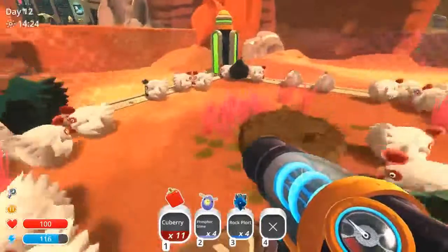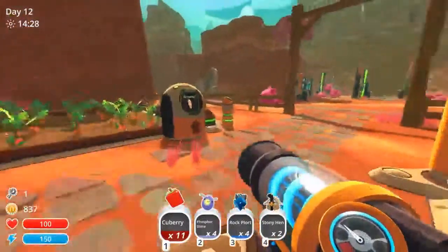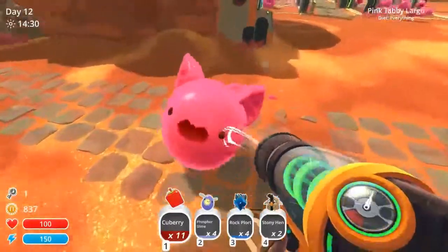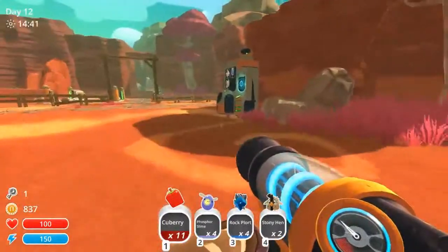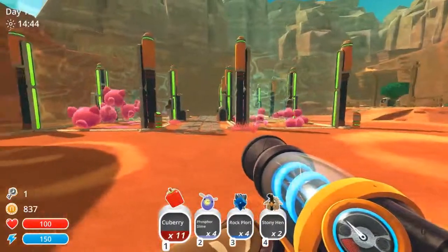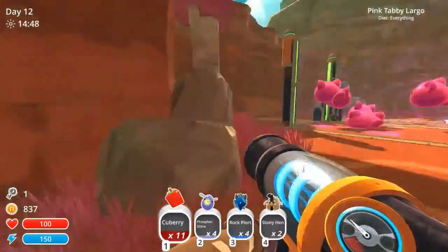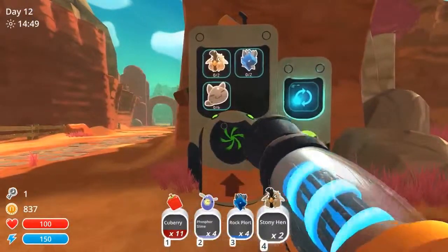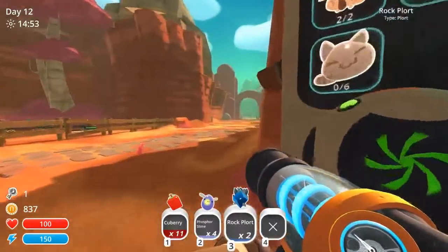I do have too many stone hens, so I'll deal with them. What are you doing out here? Get back in there. It seems to be all accounted for — not sure. There were about six; one of them must have got out and escaped, but that's alright. I'll put you in there, put you in there. I need to find six tabby slimes.